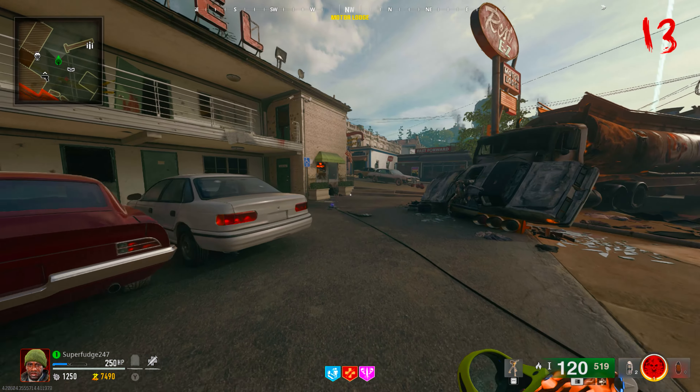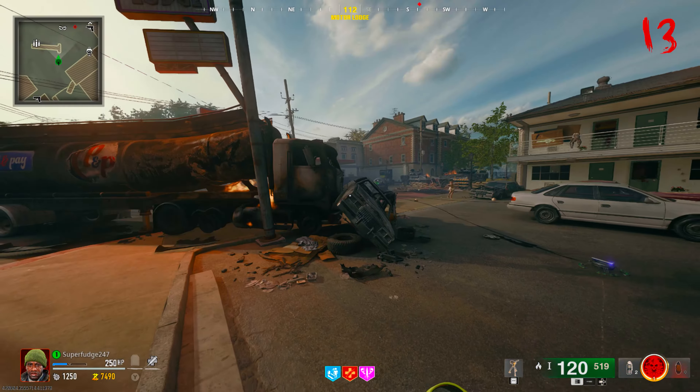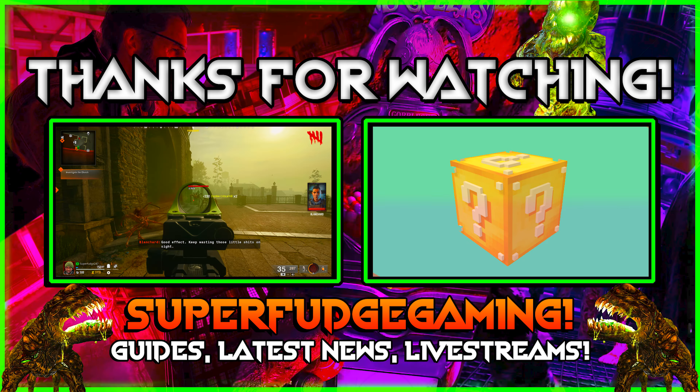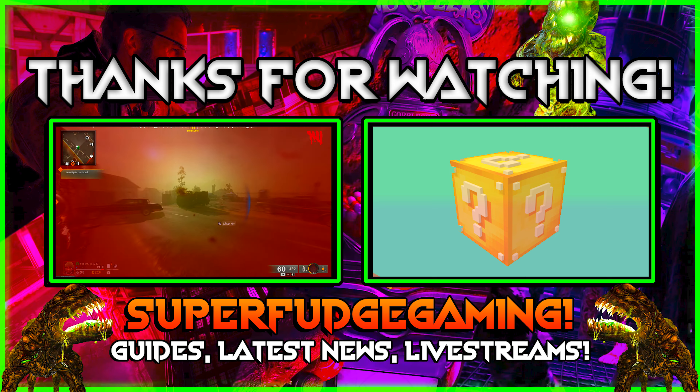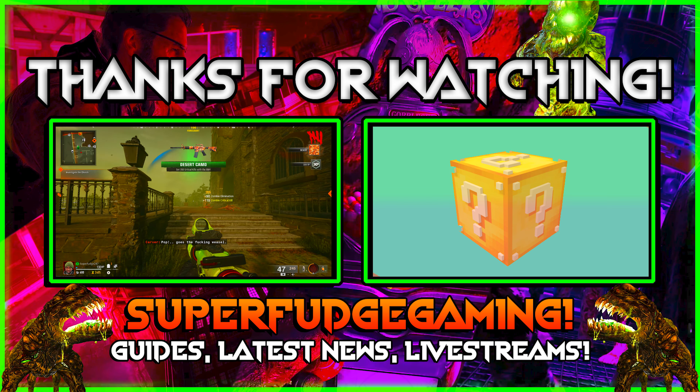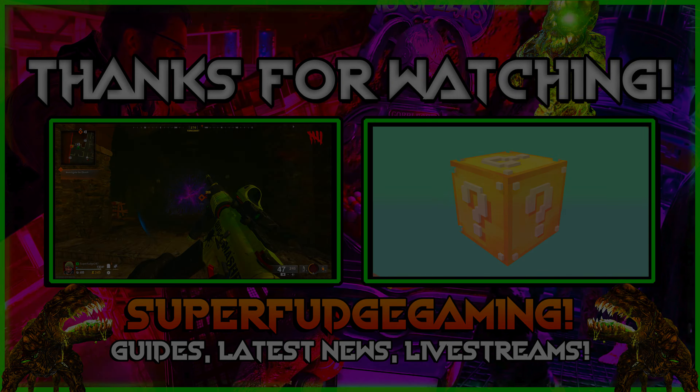Alongside this you have the arsenal machine so you can put your rarity up on your weapons, and you also have a weapon cache along with a crafting station for the LTG device. Good to note that upon completion of round 24 and progressing on to round 25, you will now be able to get the Wonderfizz on top of the bank, and you will be able to buy every single perk in the game.